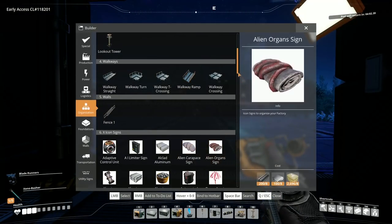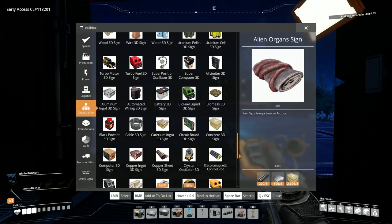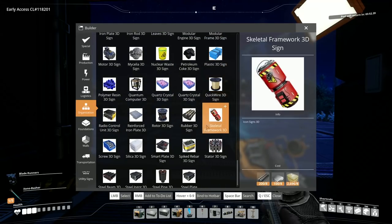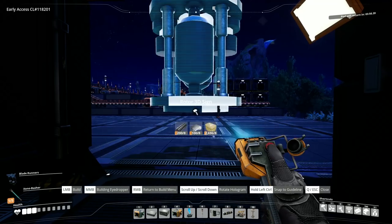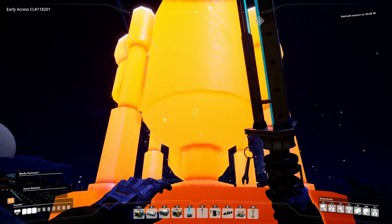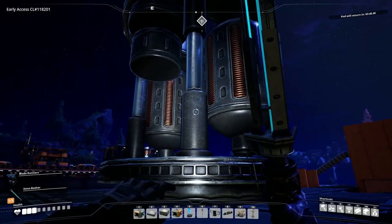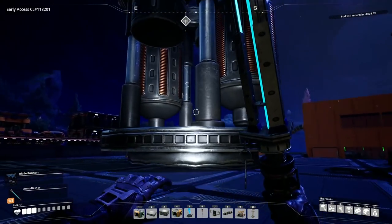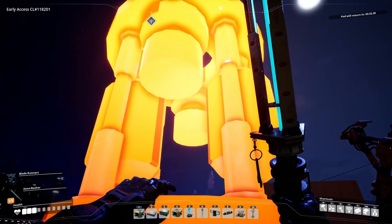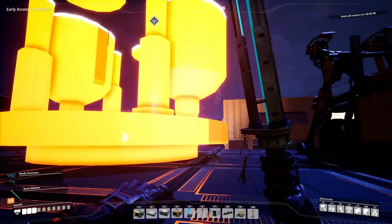I decided to grab some decorative mods - one has different signs including icon signs and 3D signs that I really wanted to see. Like where's the rotor? Oh there it is - there's a rotor right there. Look at this - it's a ginormous rotor! I think that'd be cool - when we start making factories, have like an icon or sign on them for the visuals.